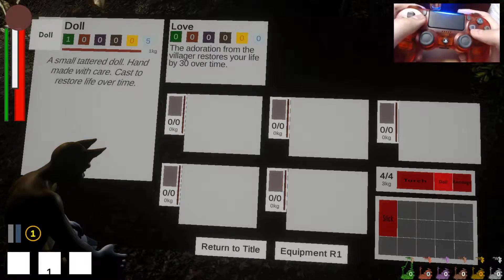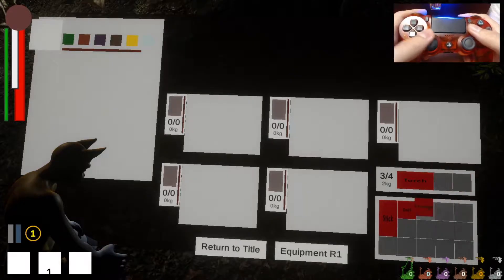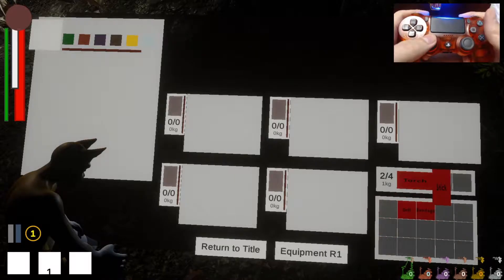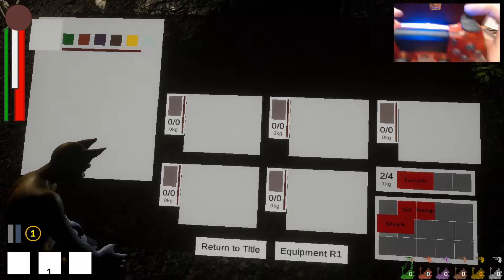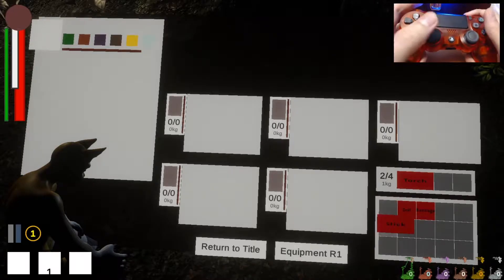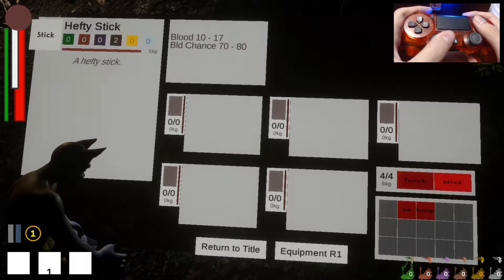For using the inventory, you can pick up items with square and place them down. You can click X to rotate, circle to cancel, or R1 and L1 — the attack button — to rotate it. Now my two inventory slots are full.